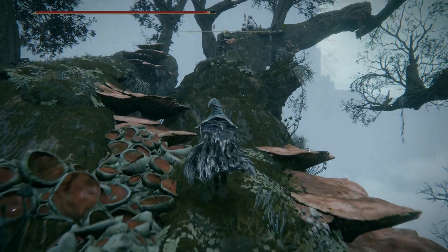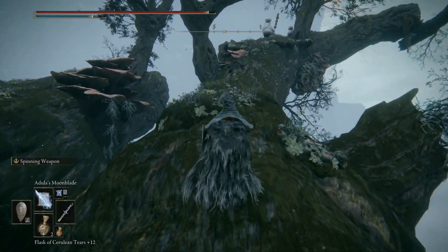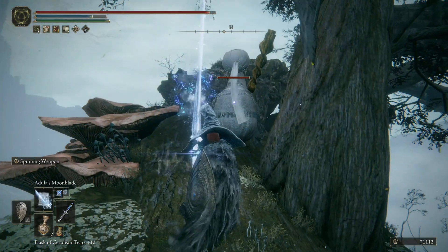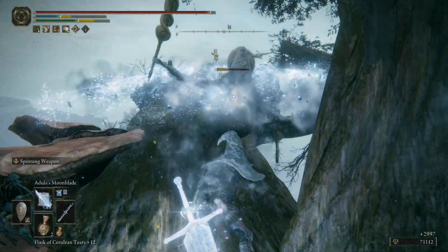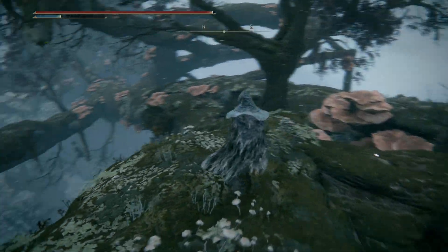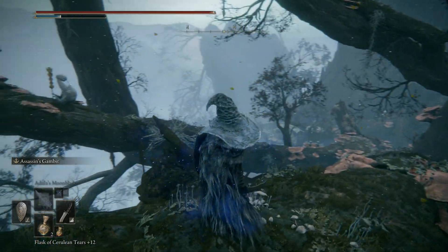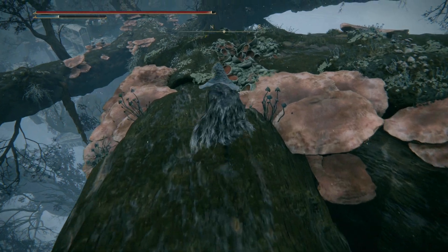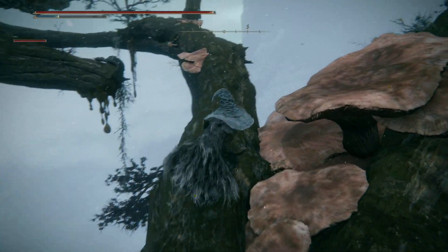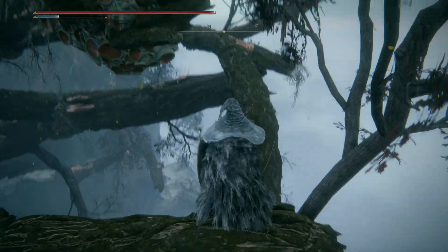It's smoother if we go this way. We've got enough FP — let's make sure that's refreshed. Our next part here is going along this branch — this bit we need to be careful of. This will still aggro on us as we make our journey around, so we have to be careful of that. We shouldn't have to fight anything on these branches because we already cleared it.